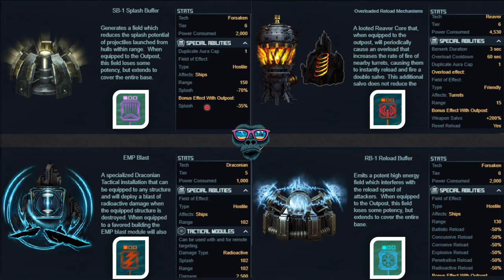So splash buffer gives a reduction to incoming ships' splash, with a bonus effect if fitted onto the outpost. The overload reload mechanism is a good one for the outpost - it gives a weapon salvo bonus of 200 but has a 60-second cooldown. The range is only 15, so unless the turret is literally right next to the outpost it'll have no effect. Look at the water indicator - that will tell you straight away it's actually on the outpost, and it adds effects to your turrets.